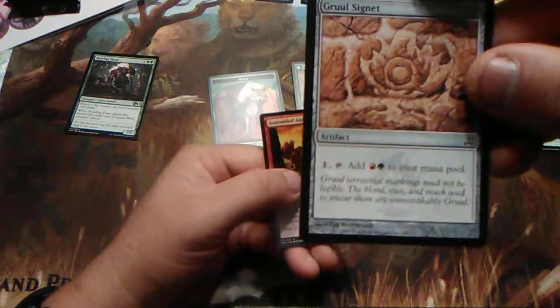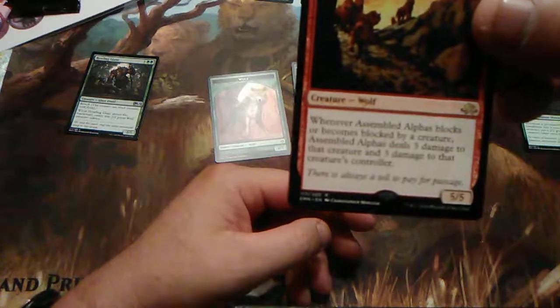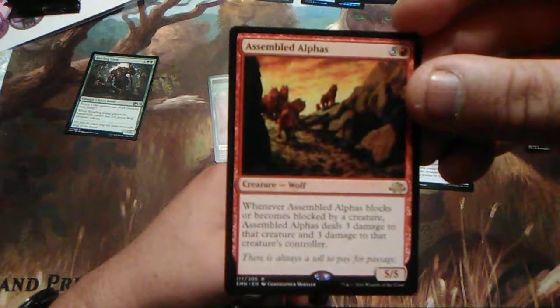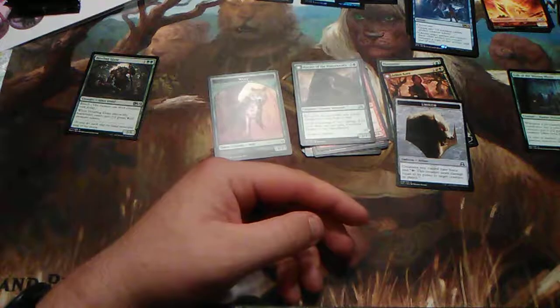Gruul Signet — because you need ramp. And then of course Assembled Alphas: whenever Assembled Alphas blocks or becomes blocked by a creature, Assembled Alphas deals three damage to that creature and three damage to that creature's controller. So that's awesome.